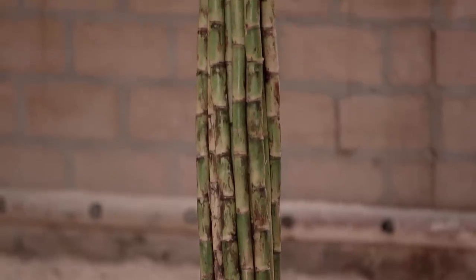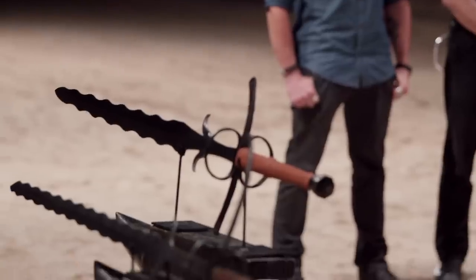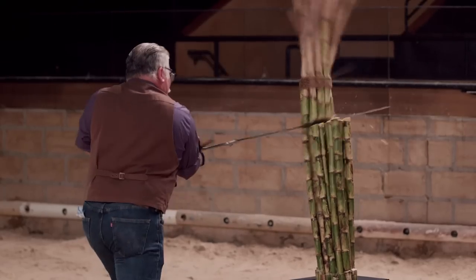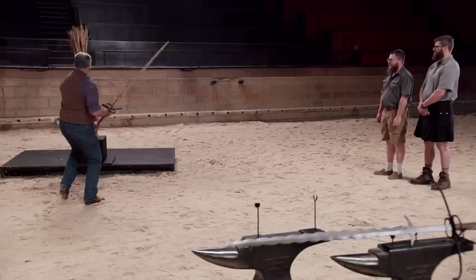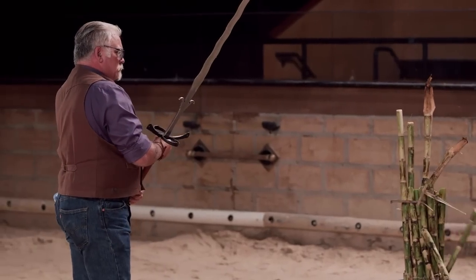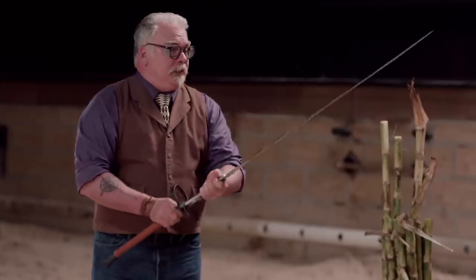Your Zweihanders are big, so we came to a big open space to test them. First up, the sharpness test. The Zweihander was known as a weapon of intimidation. To test the sharpness of your edge, I'm going to cut into this bundle of sugar cane twice, once with either side. Jay, you're up first. It's got a lot of weight to it, but obviously it's plenty sharp. Nicely done.